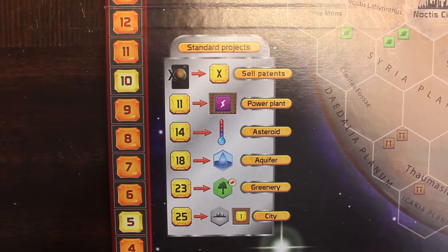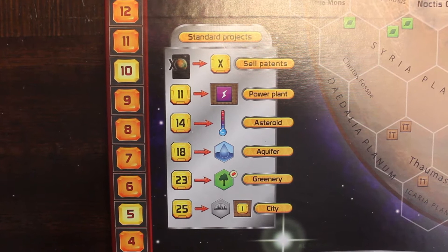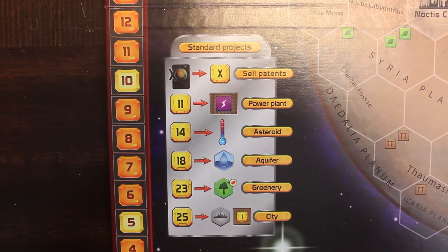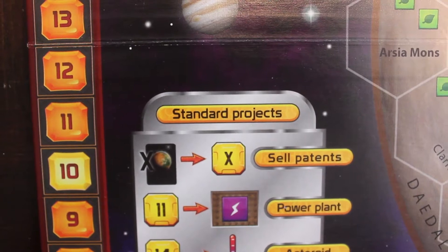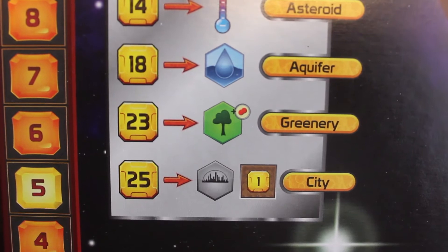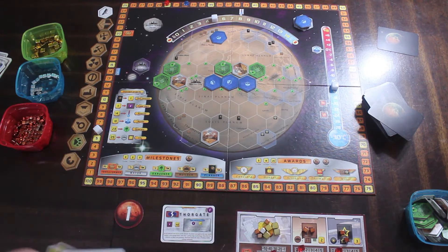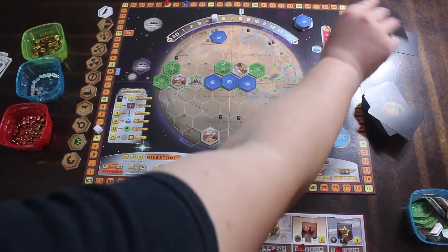The first kind of action in this video is the standard projects. To do this action, the player just picks one of the projects and does it — only one project per action. These projects are available to everyone and at all times. There are 6 different standard projects: sell patents, build a power plant, crash an asteroid, build an aquifer, build a greenery, and build a city. Selling patents is just selling off and discarding cards. You get mega credits equal to the number of cards you sell to the bank, and all cards you sell are then discarded face down in the discard pile.